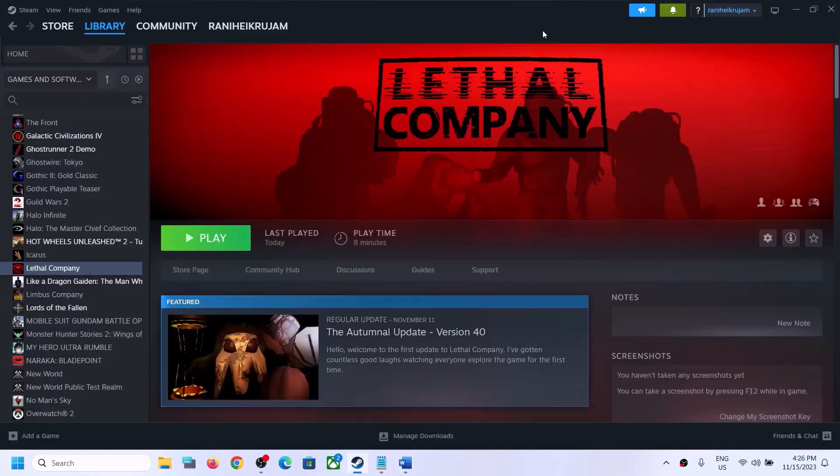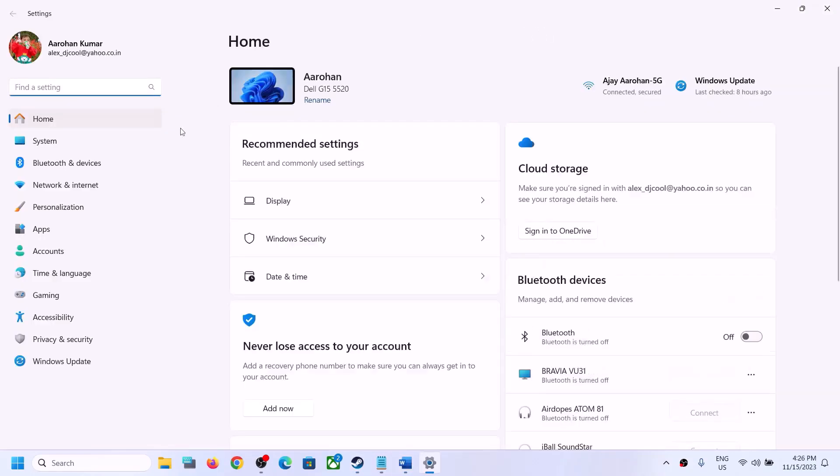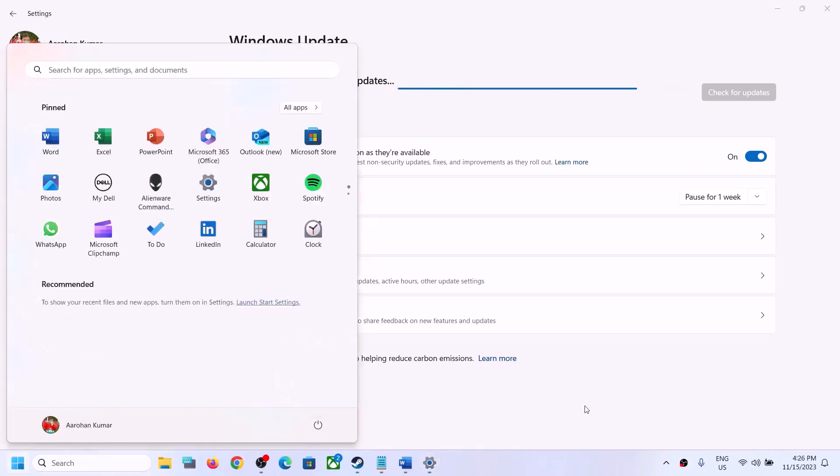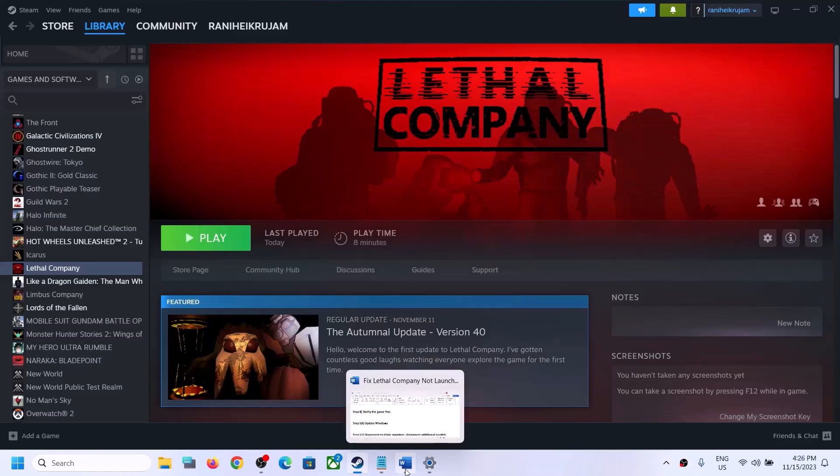The next step is to update Windows to the latest version. Open Windows Settings, go to Windows Update (or Update & Security), and click Check for Updates. Once all updates are installed, restart your computer and then launch the game.